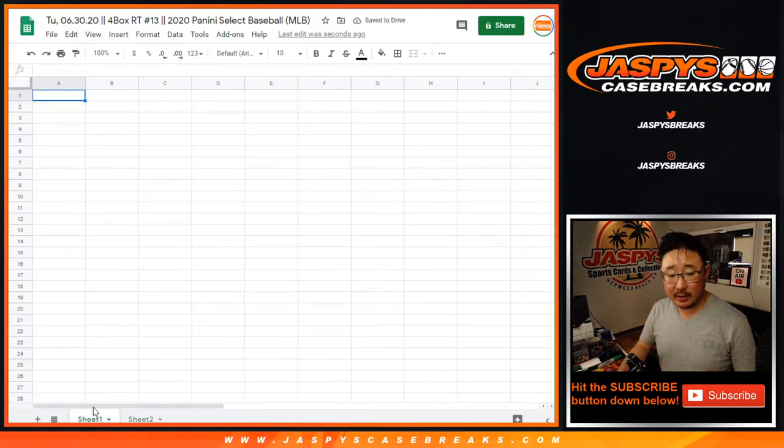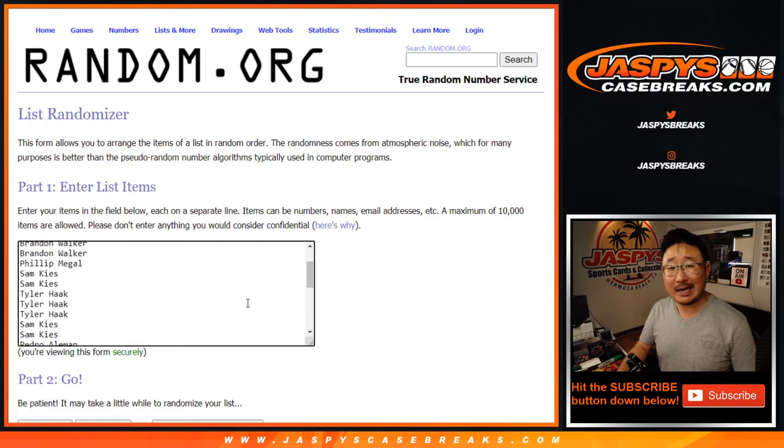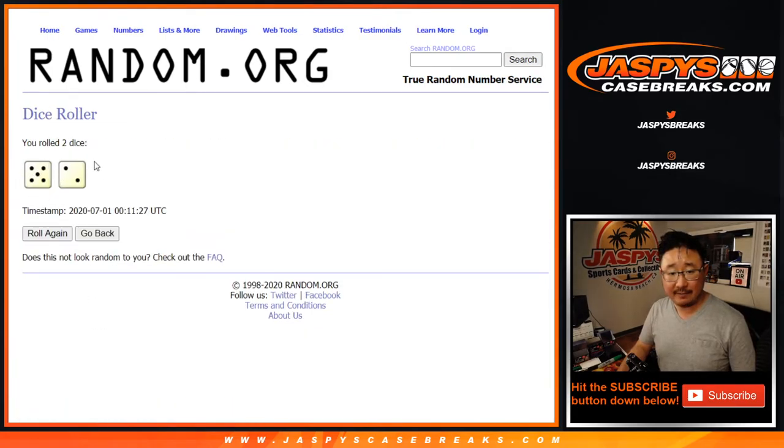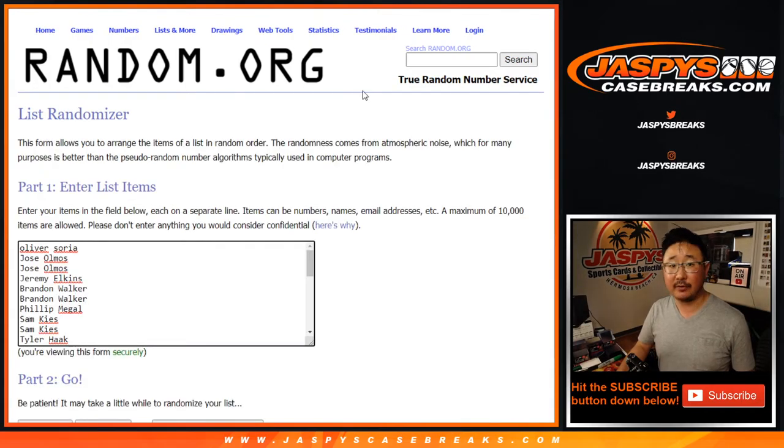So now let's copy all the names and assign everyone a team. That's also a new dice roll — let's roll it, let's randomize it. 5 and a 2, 7 times for names and teams.